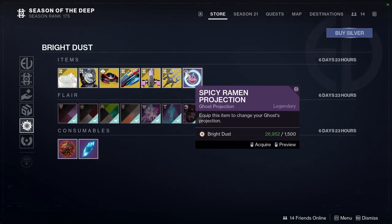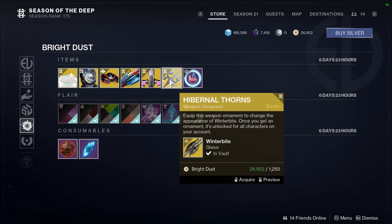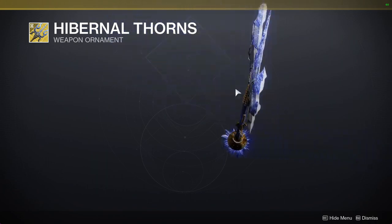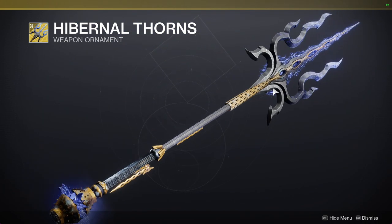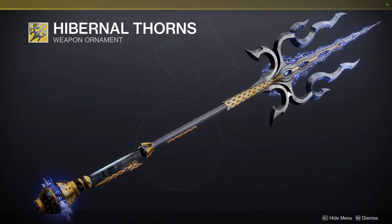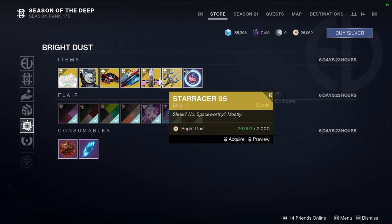For the bottom stuff we have Spicy Ramen projection, we have Hibernal Thorns — I mean I would get this, but I don't want to, so I guess I wouldn't get it either way. It looks cool but not enough for me to pick it up, because Winter Bite can eat my whole ass.